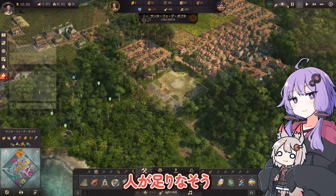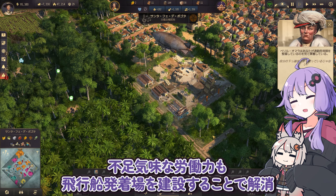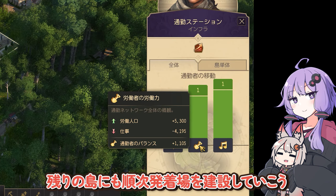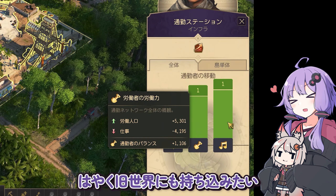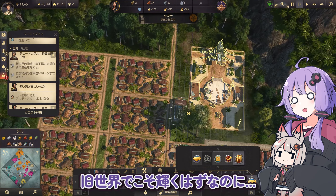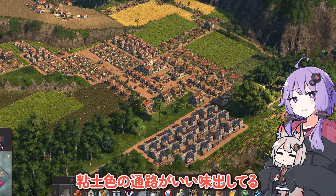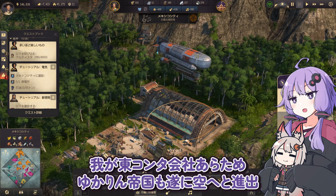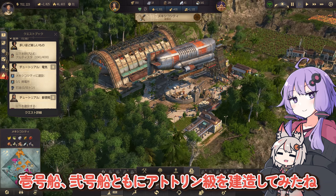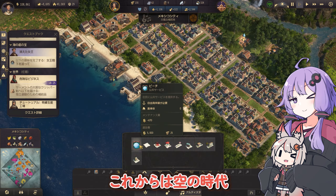2番目に大きい島ボゴタでも大農園の経営を開始しました。人が足りなそう。そんな時こそ飛行船。不足気味な労働力も飛行船発着場を建設することで解消。毎日の通勤にはゆずき航空をご利用ください。残りの島にも順次発着場を建設していこう。これ便利ですね。早く旧世界にも持ち込みたい。残念ながら通勤ステーションは新世界限定だよ。メキシコシティの大農園もいい感じに拡張。そしてついに飛行船が完成。じゃじゃーん。1号線・2号線ともにアトトリン級を建造してみたね。長距離貿易は帆船から飛行船に置き換えていきましょう。これからは空の時代。